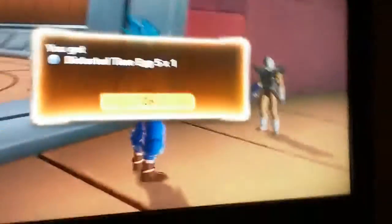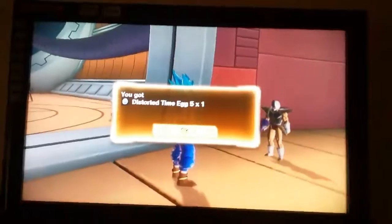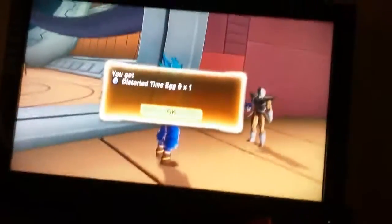You get assorted time egg five. Now from here you go down to the Elder Kai in the big area. Then you get Bardock Super Saiyan 3 and Future Super Saiyan from Trunks.